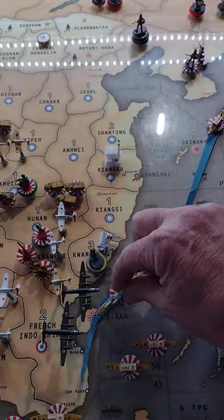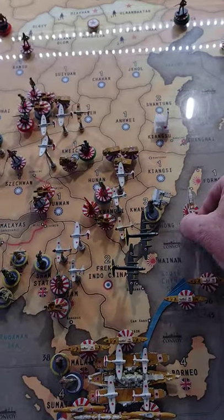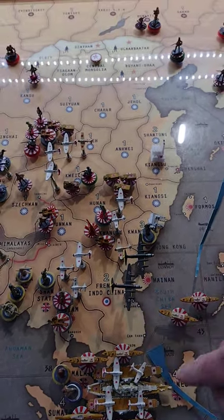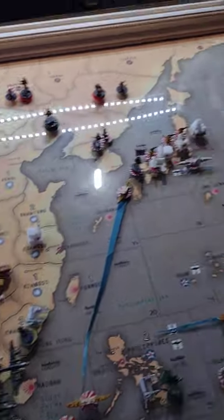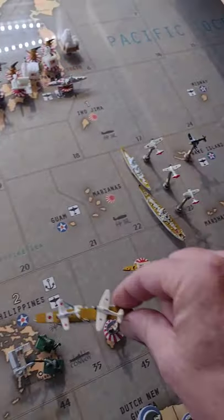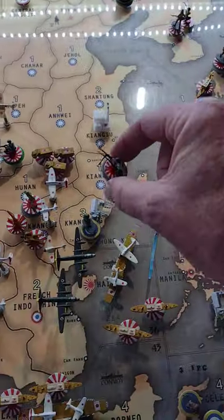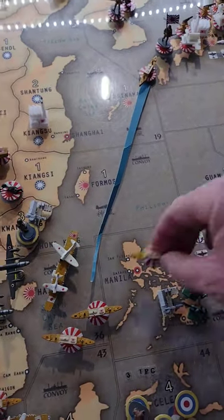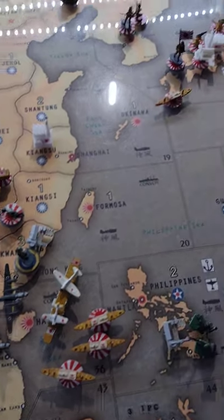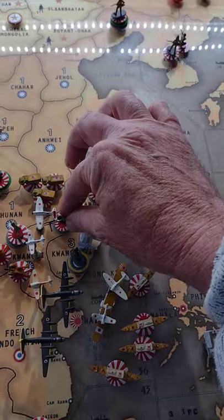We have a cruiser and a destroyer that's up in Sea Zone 20 — that's coming down to Sea Zone 37. We have a transport and a carrier over in the Caroline Islands going to 36, bringing two infantry and dropping them in Quang-Sea. We have a transport up in Sea Zone 6 coming down to Sea Zone 36, bringing two infantry to Quang-Sea as well.